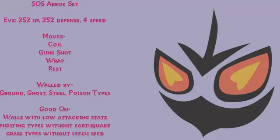Wrap is here because it traps the opponent in 5th gen for 4–5 turns and does 1/16th HP damage at the end of each turn. But with Binding Band, it increases Wrap from 1/16th HP damage to 1/8th HP damage at the end of each turn, so it's very efficient. Rest is there for the obligatory healing move. With Shed Skin, it's not too bad because you have a 30% chance of recovering from sleep, and I find it works very, very well.